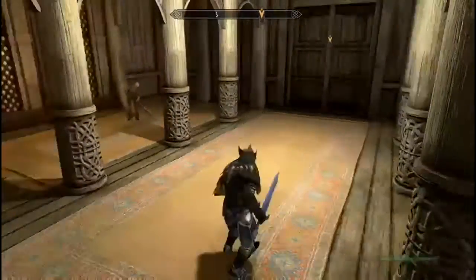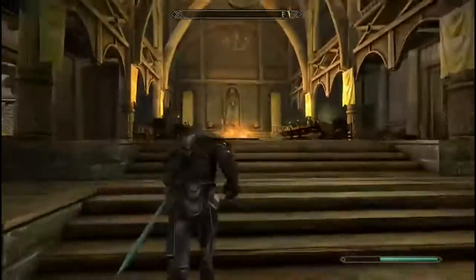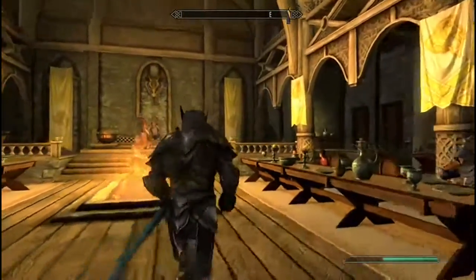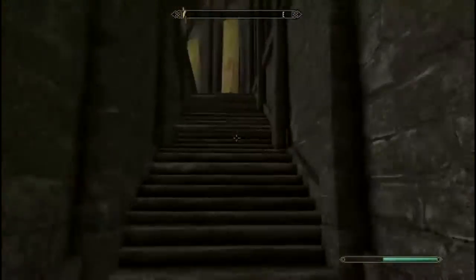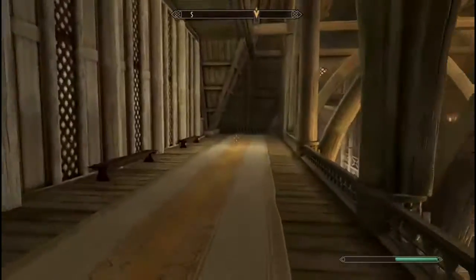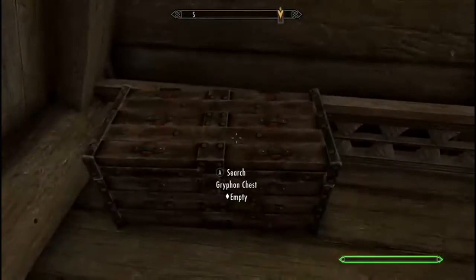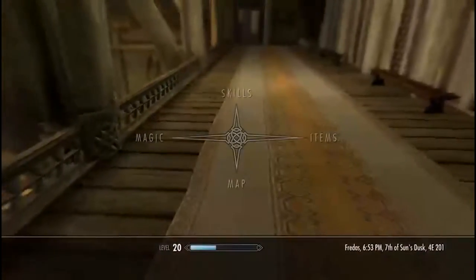As I said, this is a mod — all you have to do is install it, and I'll be leaving the link in the description so you guys can download it. I'm going to show you where to find it. You just head up these stairs — I'm in Dragonsreach in Whiterun, the palace in Whiterun — and in this chest up there you can find the armor.